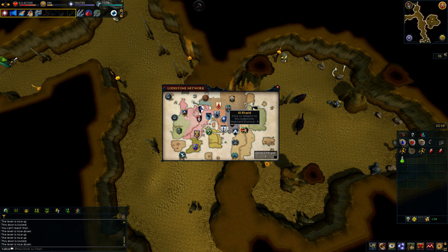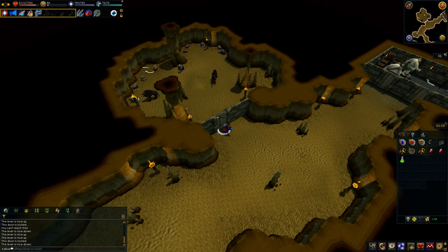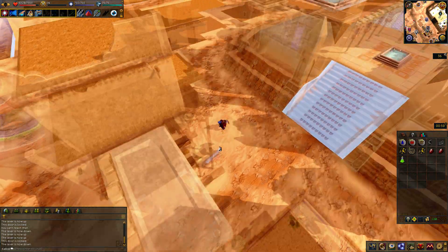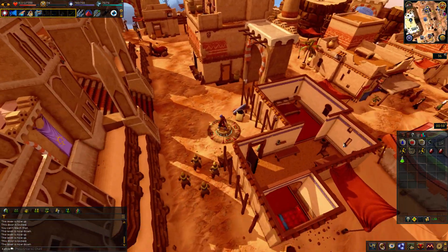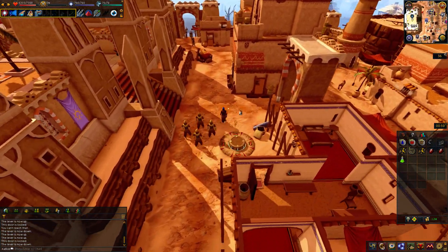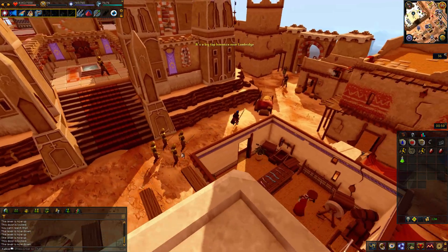Over in Al Kharid to smelt the gold. Then we make them into a ring and a perfect necklace. This area looks really good — I don't know if we've seen it much on camera. Maybe when we did a previous quest. The weird lighting is a bit odd, but it looks great overall.